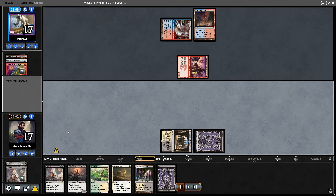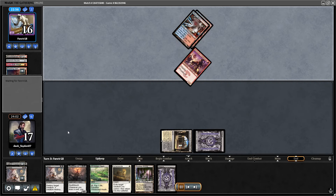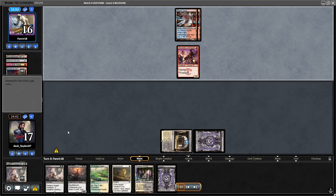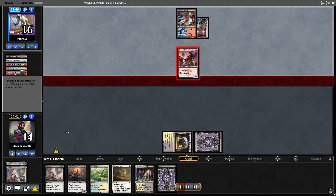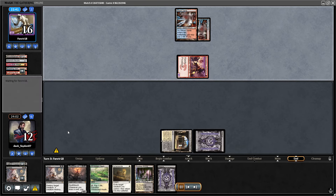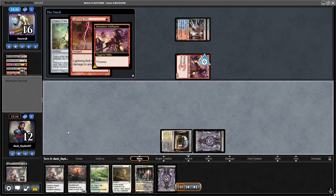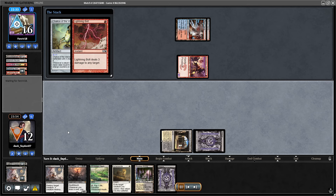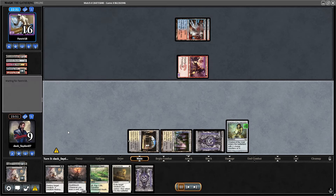Another Damn is good. I can save it for turn 4, or just go for it next turn. Opponent goes for a bold attack with a Swiftspear. They didn't really have a great hand in these two games — first game they were screwed, second game they didn't have much. So it was a pretty easy game for me.